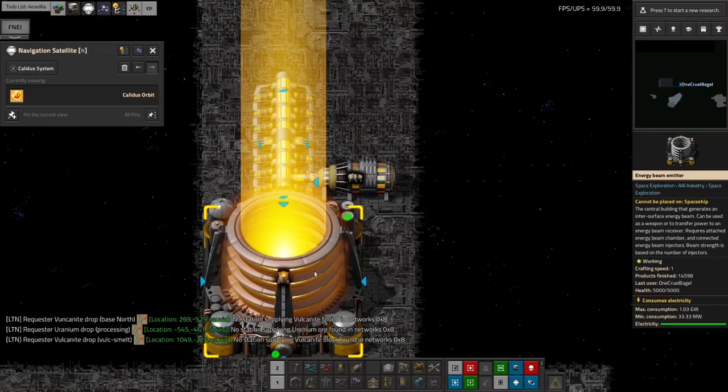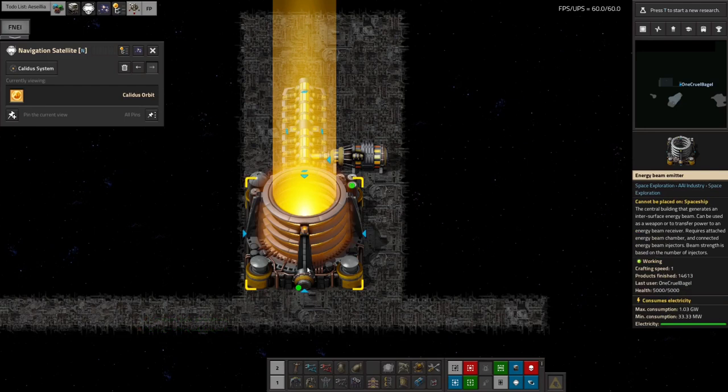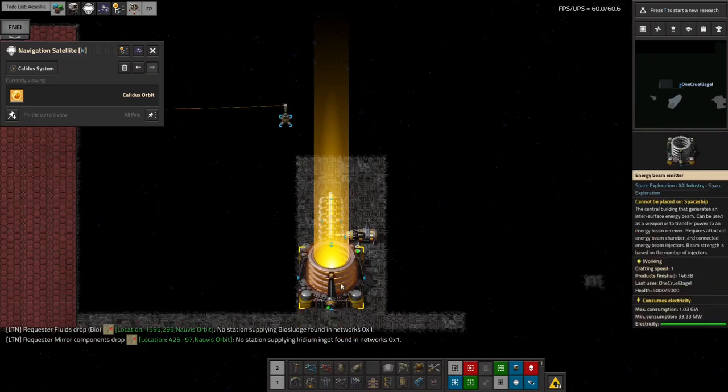The energy beam emitter itself takes a gigawatt to do absolutely nothing, then you've got injector modules that take an additional gigawatt each — you can put multiple on here. The power you put into those gets squirted through the chamber and blasted out of the emitter. With one injector you send a gigawatt of energy output for two gigawatts of input. If I had ten injectors I'd be able to send nine gigawatts out for ten gigawatts in — so these are really effective ways of sending power around your system.